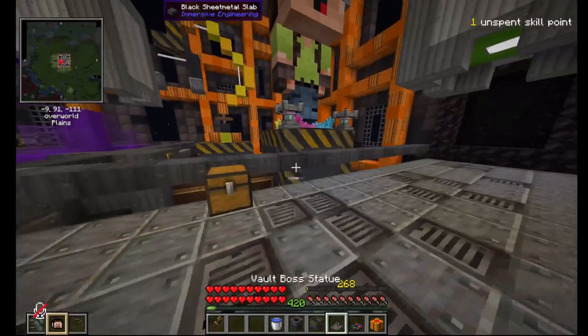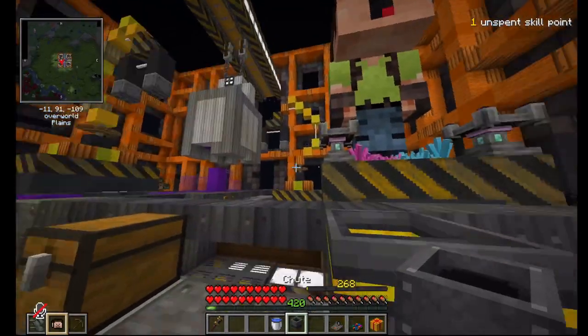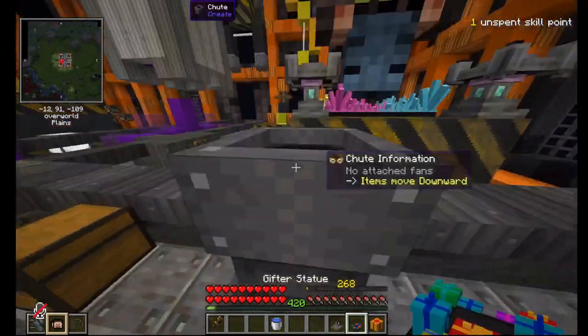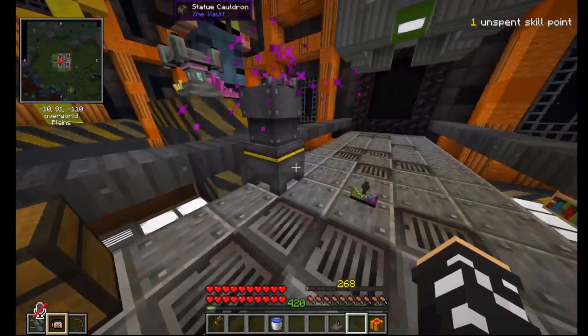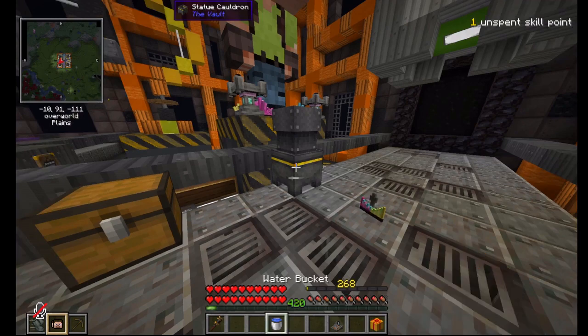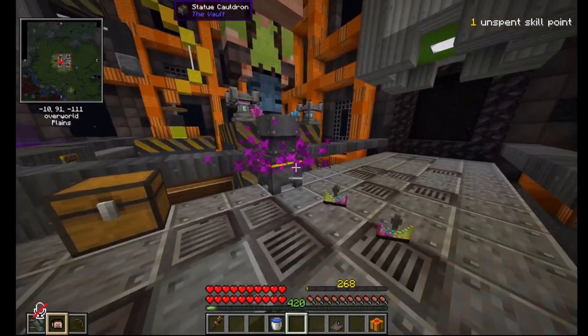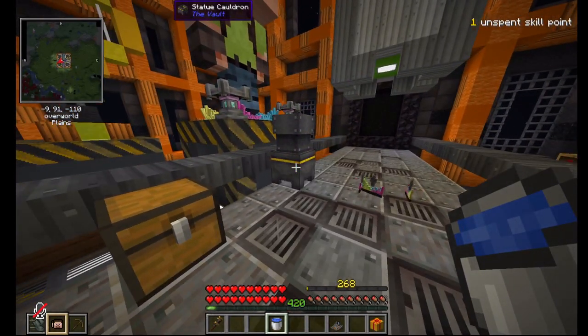All you need is any gifter statue, a statue cauldron, and a chute from the Create mod. You want to fill the cauldron and throw in any gifter statue, and it will just pop out an Omega statue. And you can infinitely reuse this. I have no clue how this works — if someone in the comments section wishes to enlighten me, go ahead.